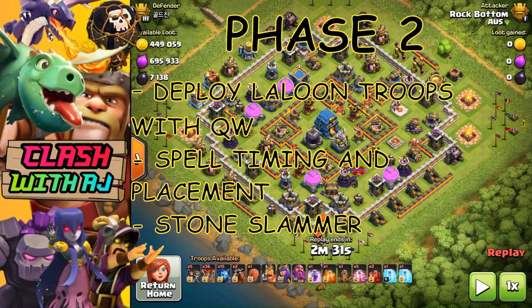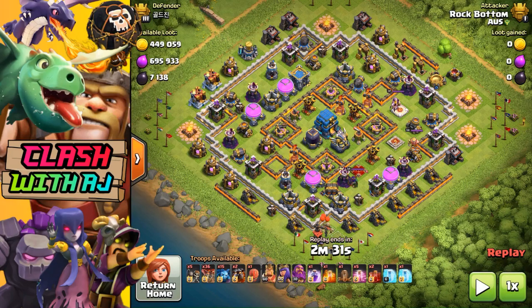When it comes to deploying your Stone Slammer, that is entirely up to you — whether you do it at the start or towards the end of phase two. It depends on what troops you have in the Stone Slammer. If you have a Clone spell, you might have an Electro Dragon with some Balloons and clone that Electro to take out the enemy Queen. For this attack, I brought Balloons in the Stone Slammer in a more traditional way, deploying it quite late.